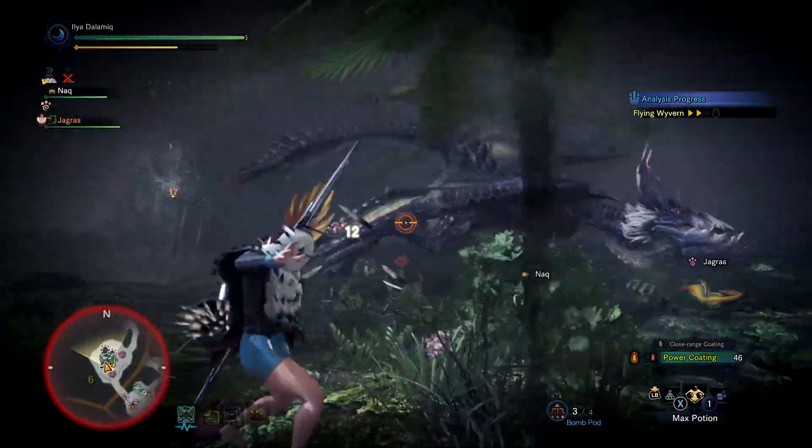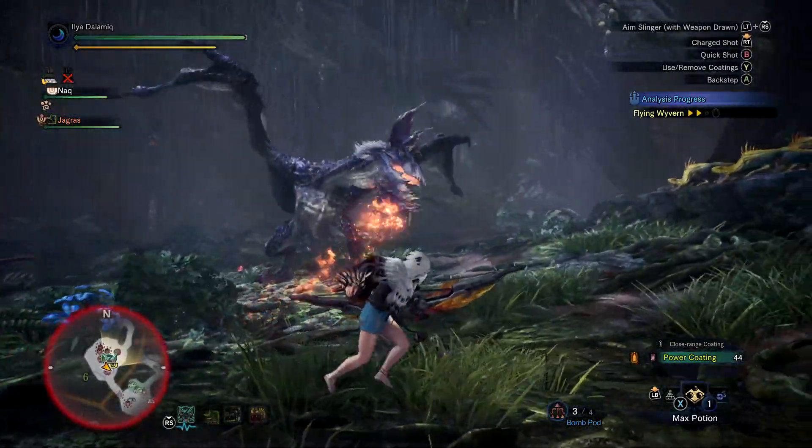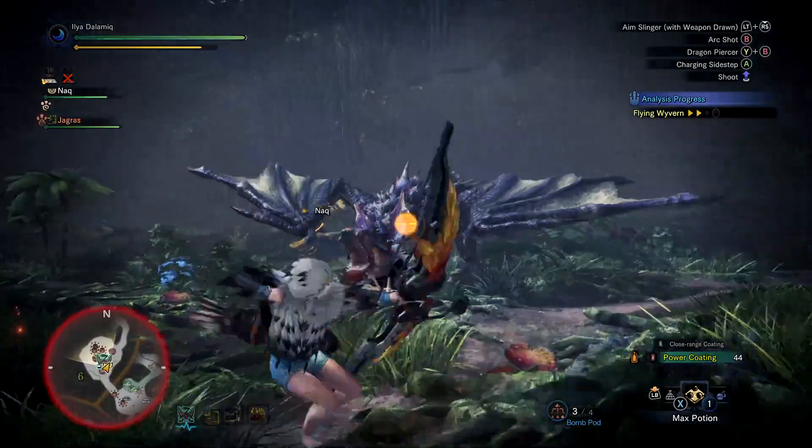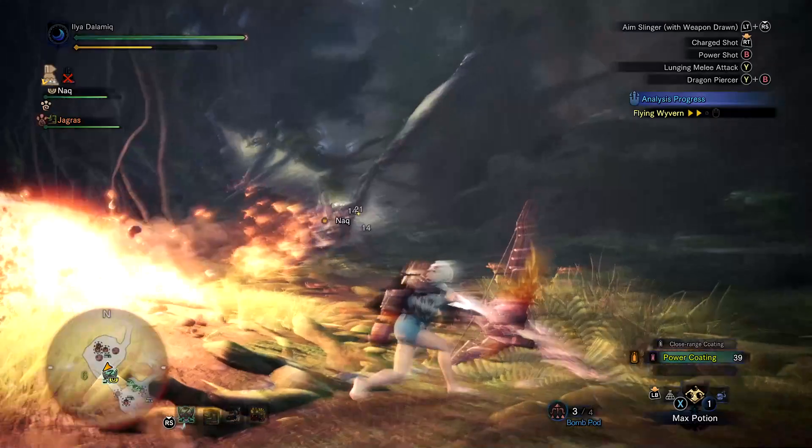There's quite a lot of variety in different bow guns — things like recoil patterns, reload patterns, magazine sizes, and which ammo types are available on each bow gun.